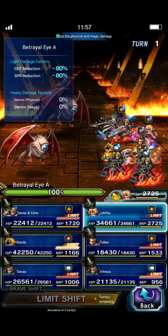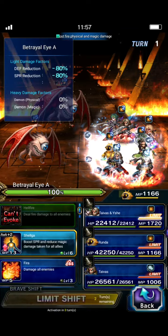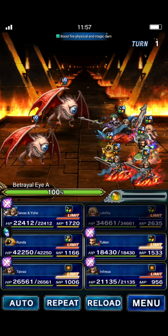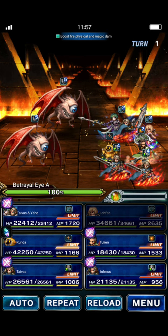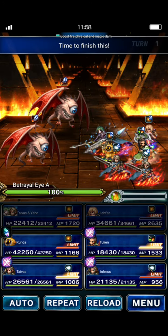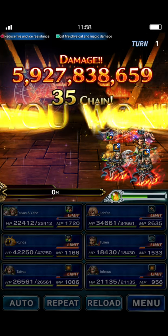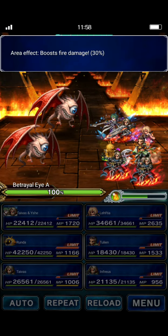You see there's a fire field that is a permanent field - it increases fire damage by 30%. For the mobs, it's pretty simple. All we're going to do is have Leftia do the fire imbue. Tulian's going to do his LB. The idea is you don't want to use very much MP because you can run out pretty quickly. So we're just using LBs here. You do want to make sure you chain cap them - it's pretty important or else you might not kill them because these mobs are fairly bulky.